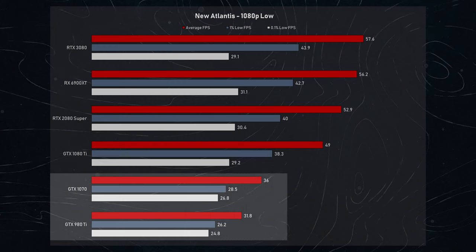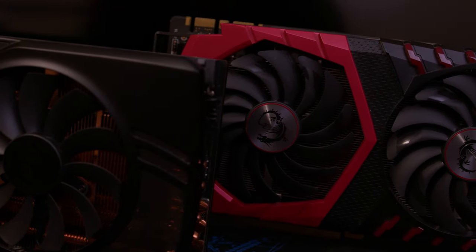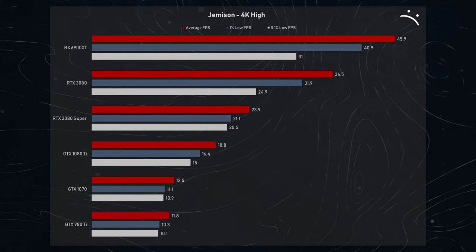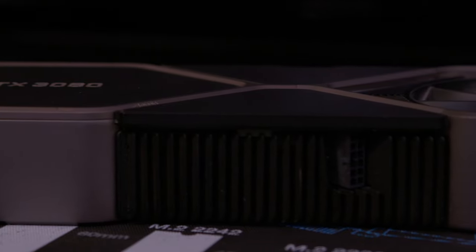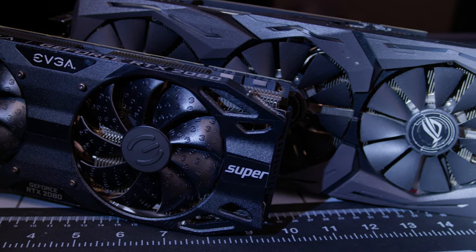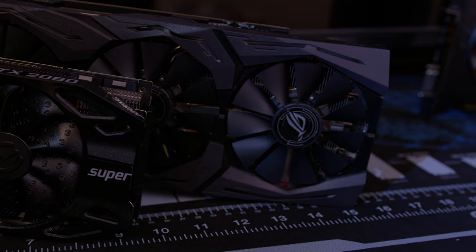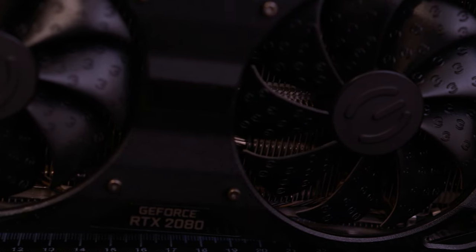The 980 Ti and 1070 also exhibit playable frame rates at 1080p low. Unless you are desperate to play this game and willing to drop to 1080p low, we do not recommend the 980 Ti or GTX 1070 — and certainly not a lower-end CPU than the 5600X we used here. At 4K, none of the cards we tested were able to crack 60 FPS average, but the 6900 XT was comfortably over 45 in averages and above 30 in 0.1% lows. The RTX 3080 is only able to achieve such a feat at 1440p but isn't able to sustain 30 FPS in all areas. You could make a convincing argument for the 2080 Super and 1080 Ti since they were both able to deliver a console-like experience at 1440p and even better than that at 1080p, with the 2080 Super being faster overall. We can confidently say that Starfield is extremely demanding, and higher-end cards like the 6900 XT are only able to stretch their legs at higher resolutions, while lower-end ones like the 2080 Super are maxed out until you lower the detail at 1080p. This is evidenced by the wide gap between average frame rate, 1% lows, and 0.1% lows due to reliance on CPU performance.